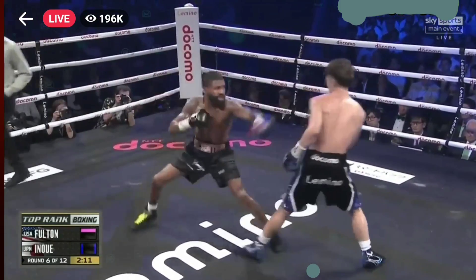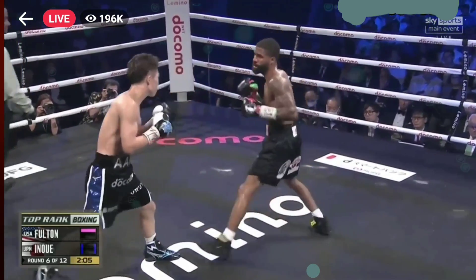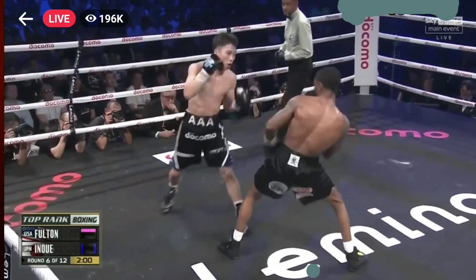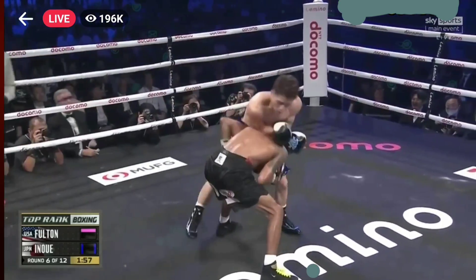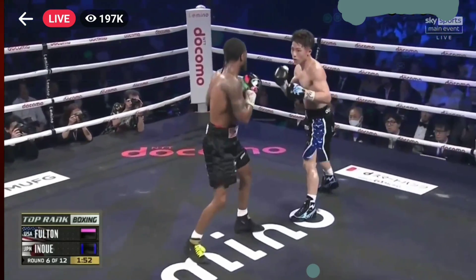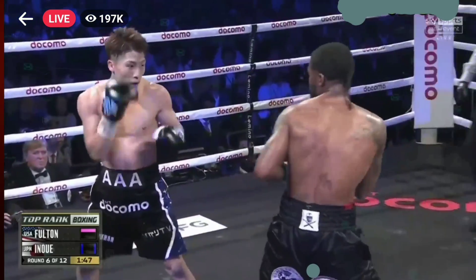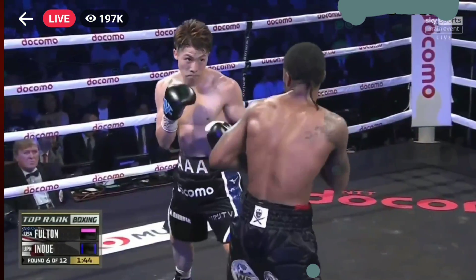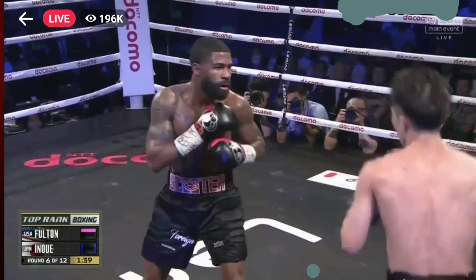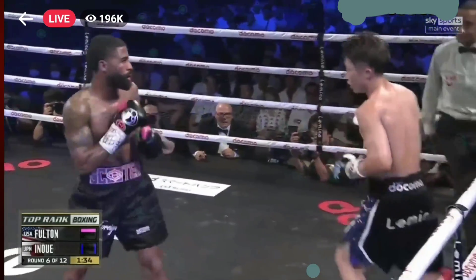Inoue looking to counter with that right hand. Down to the body once again, and Fulton can take those body shots — he's shown that whether it's hooks to the body or jabs. He took a ton of them in that fight against Angelo Leo and even sitting in the trenches with Brendan Figueroa, he showed his chin and showed he could take the assault down low, although neither of those guys is as heavy-handed a puncher as Inoue. Fulton just let a double jab go — I was just about to say I wish he would double up that jab, because Inoue is looking to counter that first jab, and he did it, he threw a double jab and it landed great.